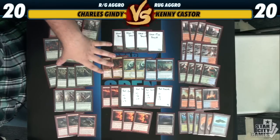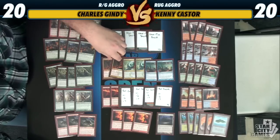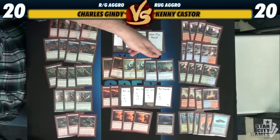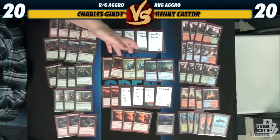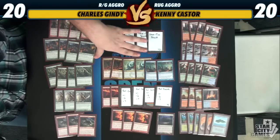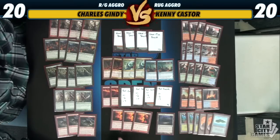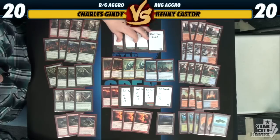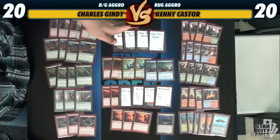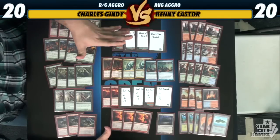Moving right along, we have our Bounce Pump Package, as I like to call it. Basically it's a combination of Gore Clan Rampager, Simic Charm, and Unsummon. I wanted both the pump spells and the bounce spells, so we got kind of 4 and 4 — 4 pump spells and 4 bounce spells. The Simic Charm doubles in that spot. I wasn't sure if I wanted just 4 Simic Charm, but I think if we chop it up into 2-2-2, we'll get a good feel for it and see which one's better or worse.